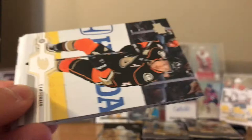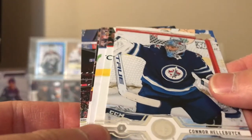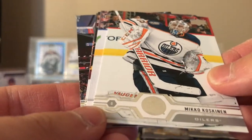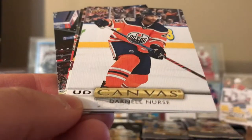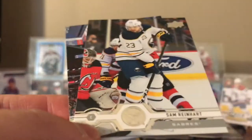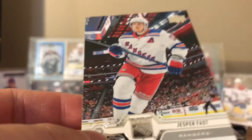Jason Zucker, Cam Fowler, Connor Hellebuyck, Mikko Koskinen, Darnell Nurse canvas — nice. Matt Calvert, Sam Reinhardt, and Jesper Fast.